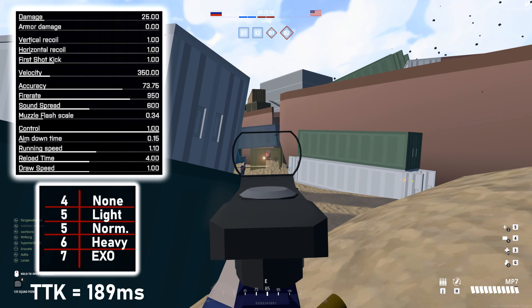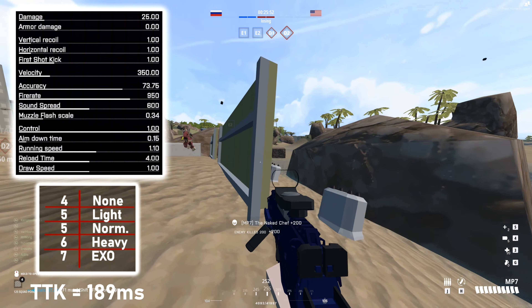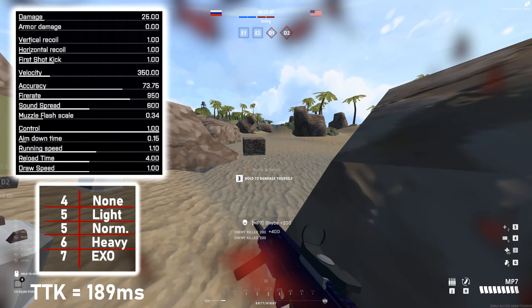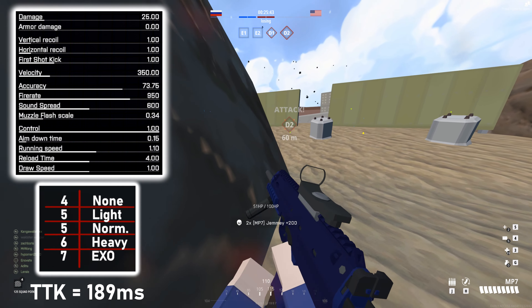The MP7 has 25 damage, giving a four-shot kill against flesh, and a 950 fire rate which is slightly faster than the FAMAS. This gives a time to kill of 189 milliseconds, which is really quickly approaching straight-up reaction time - that's crazy competitive.